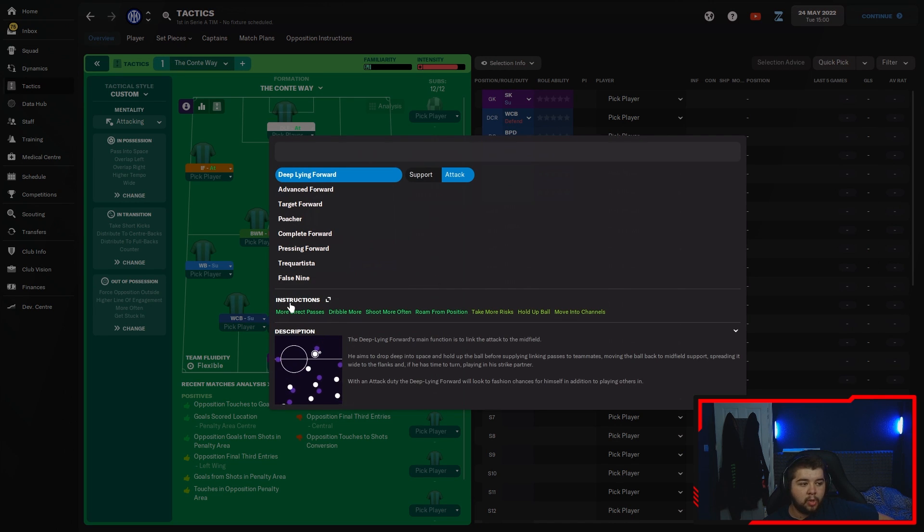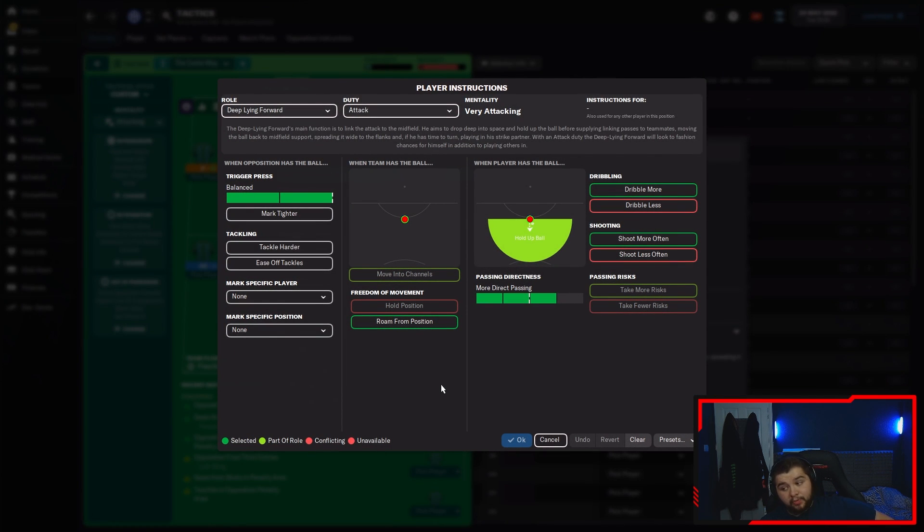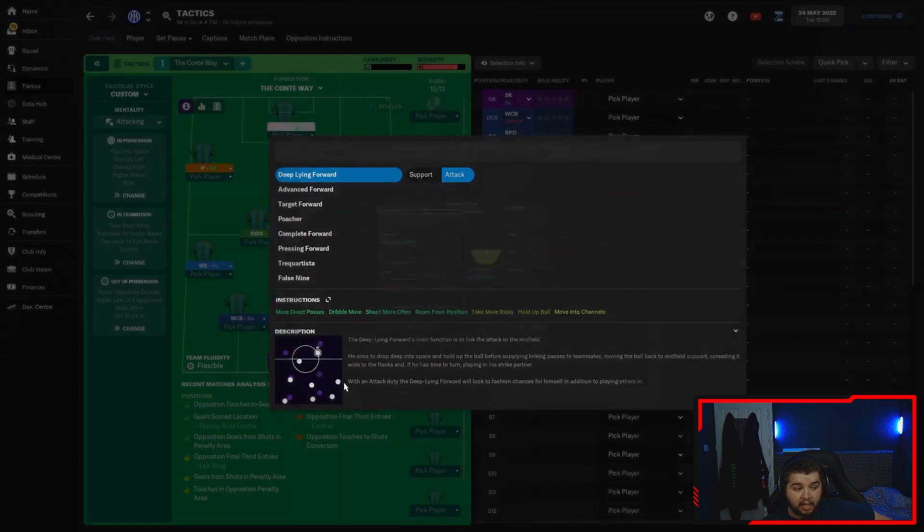The last player is the goal scorer - a deep-lying forward. Don't let this put you off: hold up ball does not mean they're going to purely wait for the wingers to get goals. Our strikers dominated the goals in both saves - they're still ruthless and still get goals, but they'll drop back and hold up the ball until there's a good passing option rather than always getting in behind and losing the ball. Try a deep-lying forward, guys - they're really good on football manager. Trigger press selected, roam from position, more direct passing, dribble more, shoot more often. That is the tactic completely broken down.